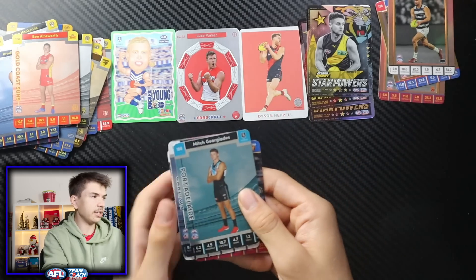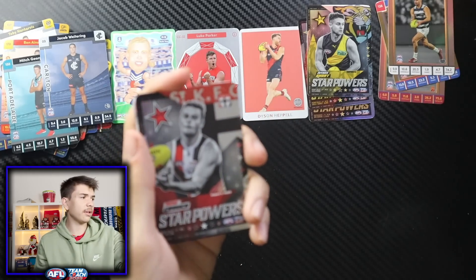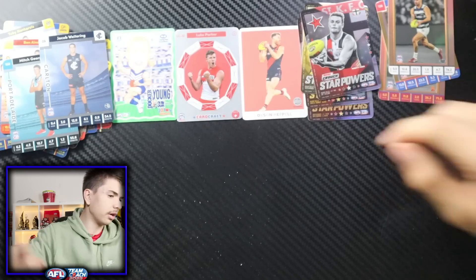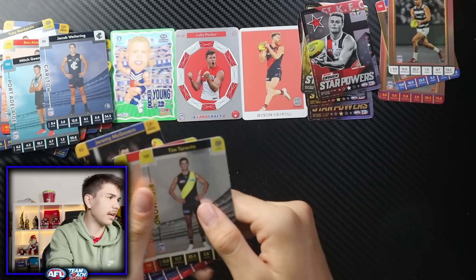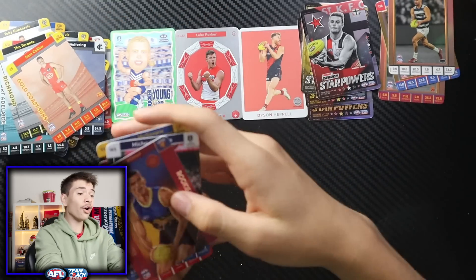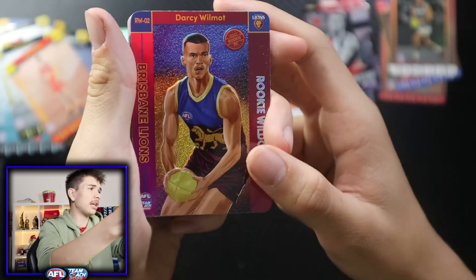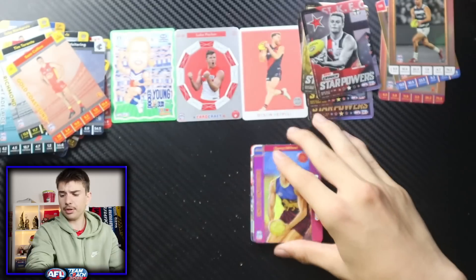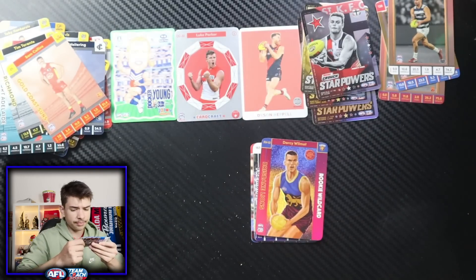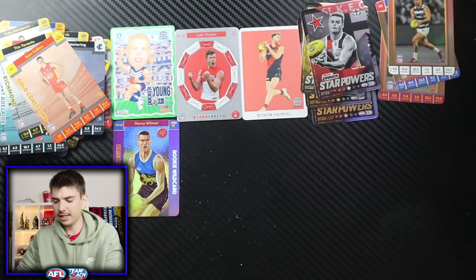Pack eight: Mitch Georgiades, Jacob Weitering, and — here we go — a St Kilda card! That's our first St Kilda hit of the day. It's a star powers of Brad Crouch. How cool does that look? We're almost halfway through these packs and still yet to get anything really big — our best hit has been a gold card. Then: Tim Taranto, Sam Collins, and oh my goodness — our first big hit! We've gotten a Star Wild of Darcy Wilmot. These are the rookie cards. The back is designed by Graeme Wallace. It says RW, so this is just a regular one — not gold — which makes it a one-in-36. It's still a very, very nice card. I really like the design in the background with the team colours. We've hit big — I'm happy. If we can just get a Star Wild, that's great, but let's try and go one better.